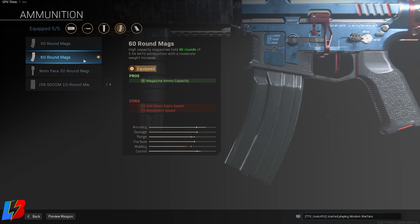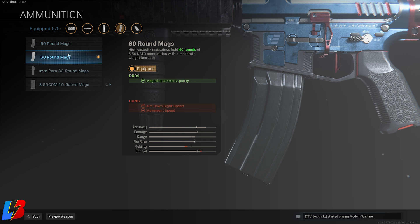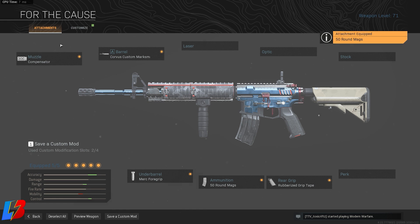For the magazine we're going with the 60 round mags, giving you a lot of options to kill multiple enemies without reloading. The 50 mag is also pretty good and keeps mobility and control. If you're playing quads, go with the 60; trios and below, go with the 50 — you should be good to clear a whole team either way. We did some testing and really didn't notice much difference in mobility going from 60 to 50, so stick with either one.